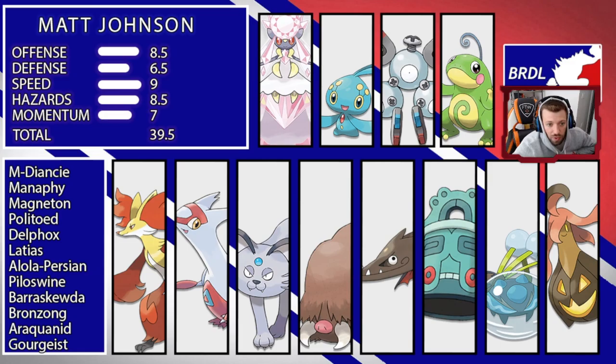The problem with overlapping weaknesses isn't just 'I have things to cover them' — it's that the opponent can just throw out Earthquake and cover three or four of your Pokémon. He doesn't have to worry too much, and it allows him to run an extra move. For example, he can run Earthquake covering both Diancy and Delphox instead of needing separate Water and Steel coverage moves. There's also a Water weakness between Piloswine, Mega Diancy, and Delphox.